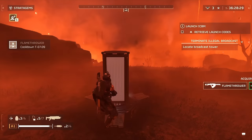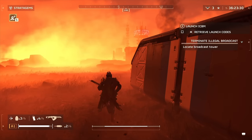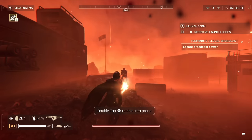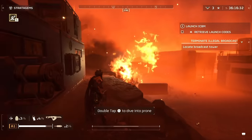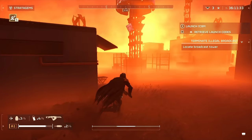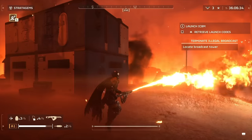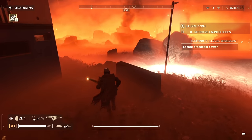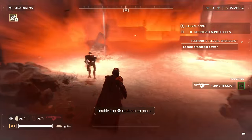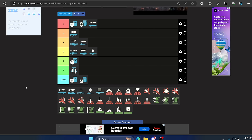Up next we have the Flamethrower. It's so fun to use but completely useless against automatons. Against Terminids though, this is the go-to fun weapon — just find a big group and melt them. It's not great against Bile Titans and Chargers can be a little frustrating, but you can dodge them and burn their backsides. Every other Terminid will just melt before you. I love it. But because it's only great against Terminids and awful against Automatons — C tier.